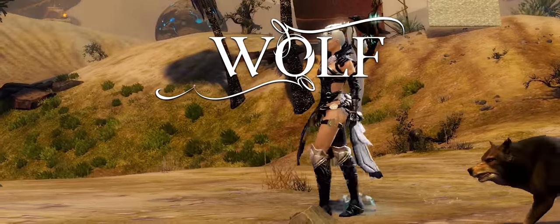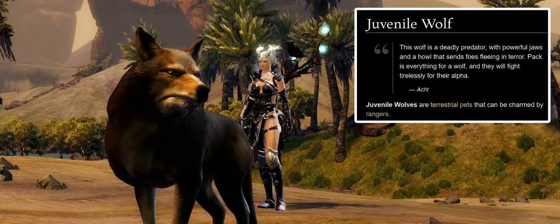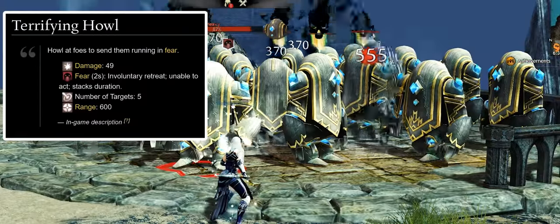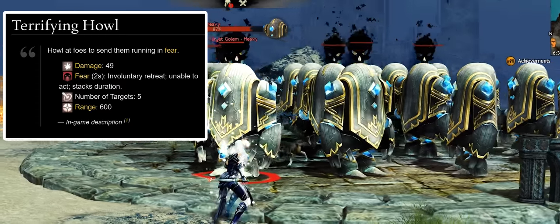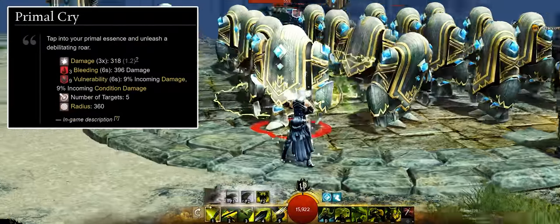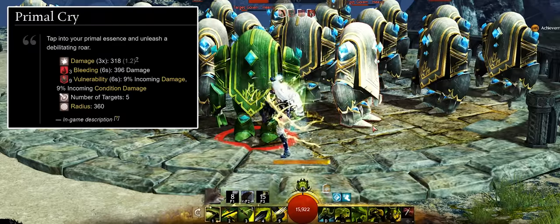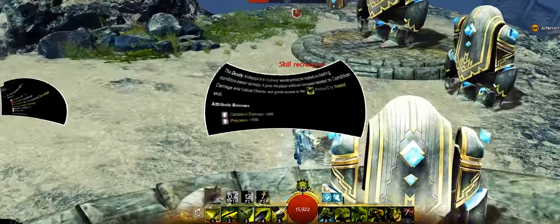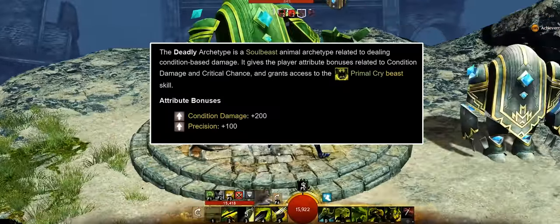The Wolf is a deadly predator with powerful jaws and a howl that sends foes fleeing in terror. Pack is everything for the wolf and they will fight tirelessly for their alpha. The Wolf's core F2 skill is Terrifying Howl, a shout that inflicts modest flat damage in its 600 range on up to 5 targets and inflicts 2 seconds of fear on enemies. The juvenile Wolf's Soulbeast F3 skill is Primal Cry, an area-of-effect shout inflicting 3 stacks of bleeding for 6 seconds and 9 stacks of vulnerability for 6 seconds on up to 5 targets in its 360 radius, as well as modest flat damage. Primal Cry's Soulbeast archetype is Deadly, granting plus 200 condition damage and plus 100 precision.